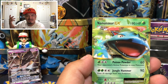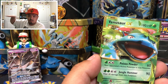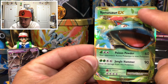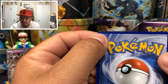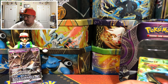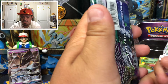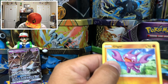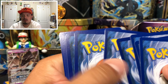Venusaur always gets picked last — people pick Charmander, then Squirtle, then Bulbasaur. But we pulled a Venusaur EX! Wait — does it look off-center? Look at the border on the top versus the bottom. Yeah, you can really see it on the back — off-center and some whiting on the top. Weird. Next booster pack — we have Guardians Rising with what looks like Tapu Koko on the front.